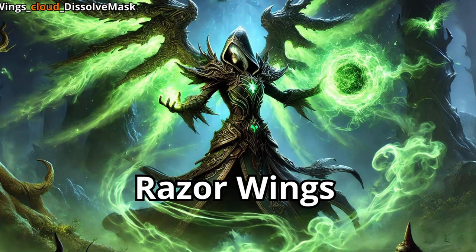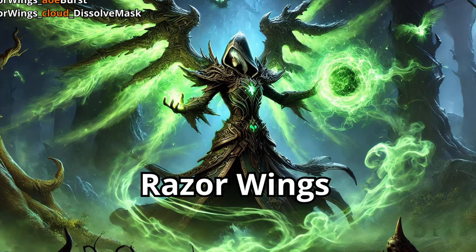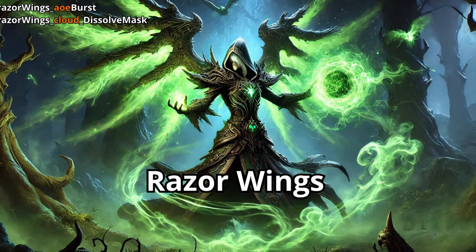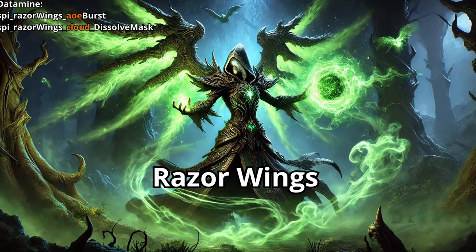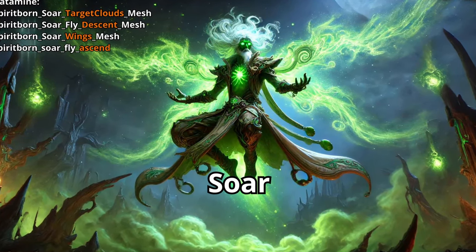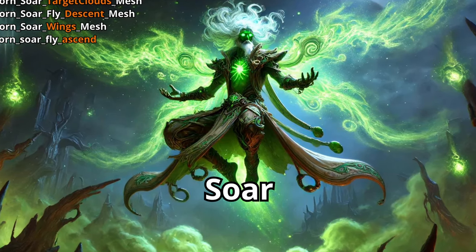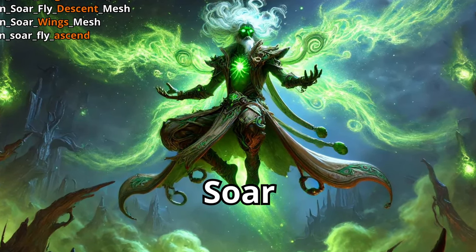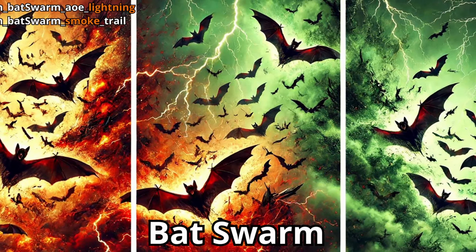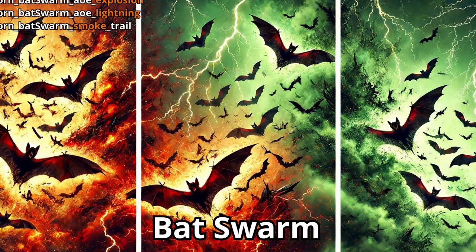Let's start with the first Sky attack, called Razor Wings. It's a ranged AoE attack that creates a cloud on top of the enemy. You can follow this attack up with your skill Soar, which allows you to target the cloud, go into the air with your wings, and descend on the cloud's location.